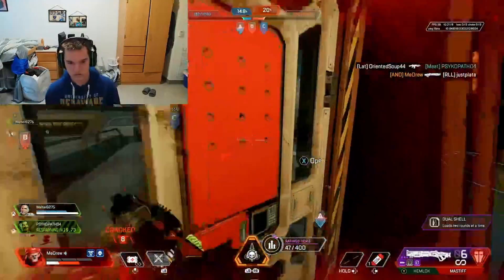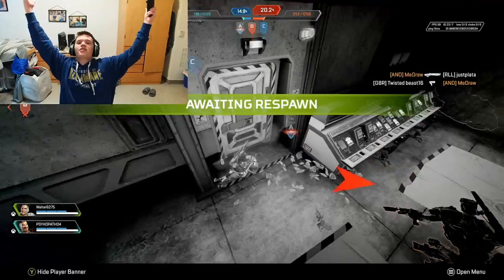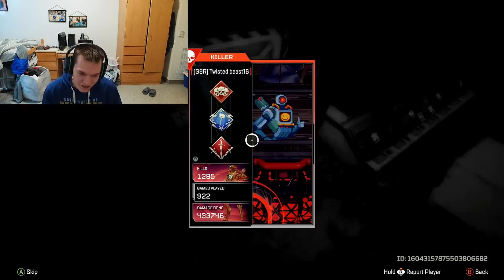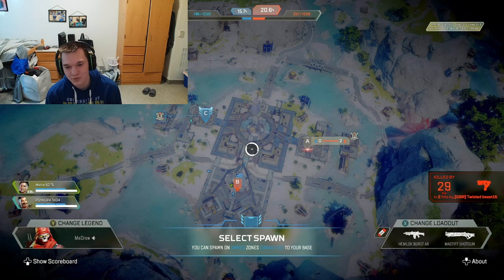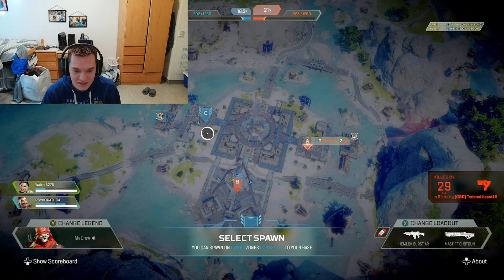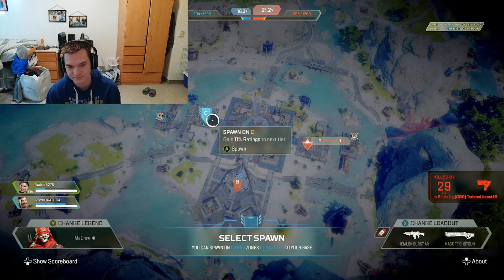The weapons — I think the weapons play well. I think there might be too many care package weapons, so I think they should try to limit the amount of care package weapons that come in, or give them to the losing team. And depending on how badly they're losing, that's how many supply drop weapons they should get.